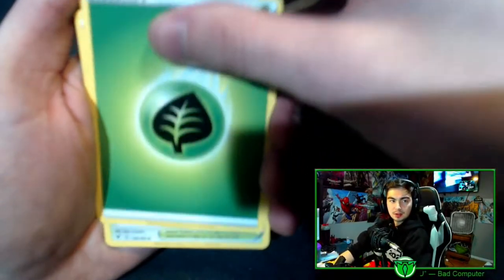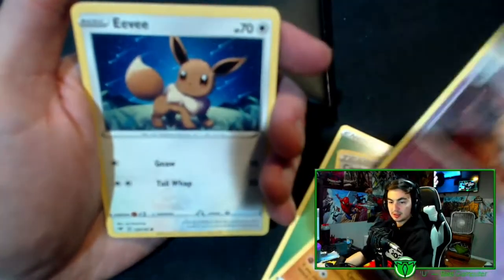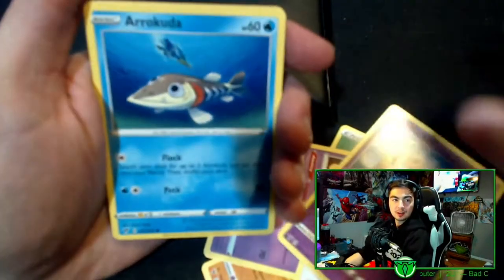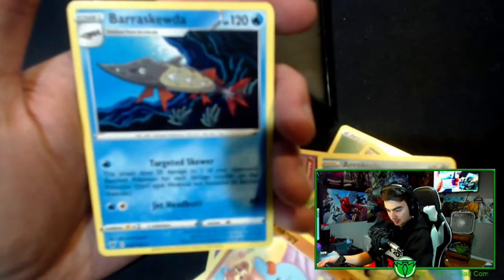Honestly I have too many of these, they are pretty common so I'm not hyped about it. We have energy, trainer, Hitmontop, Swoobat, oh an Eevee, Woobat. Reverse holo Snorlax and... oh we are 0 for 2.